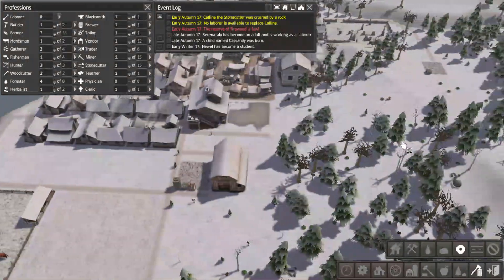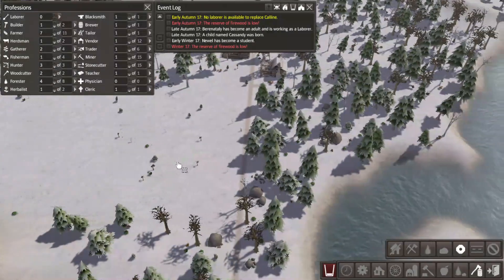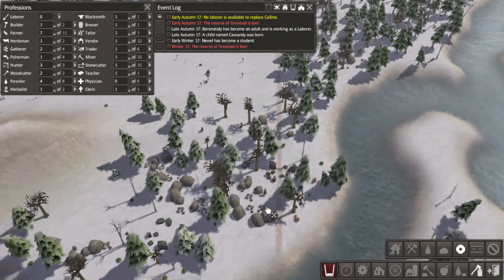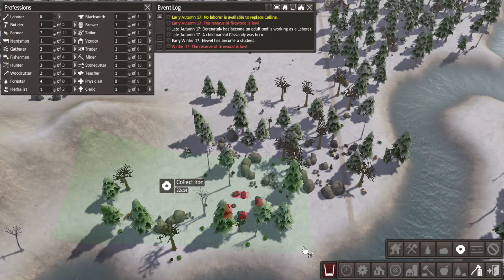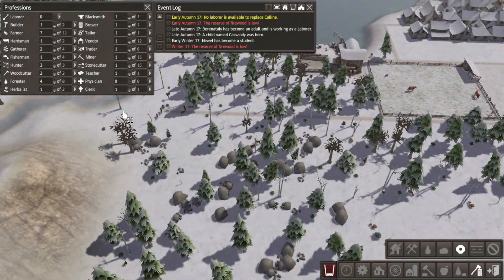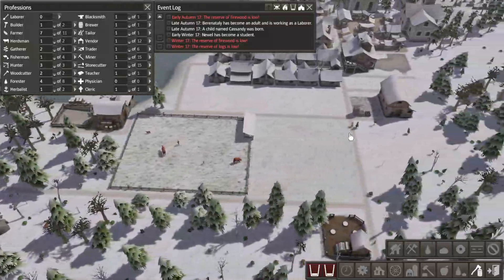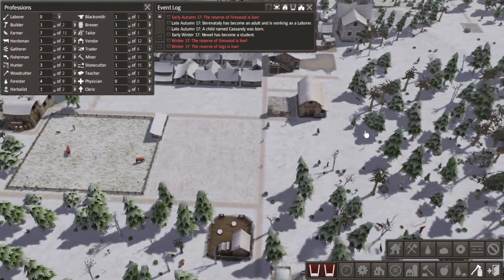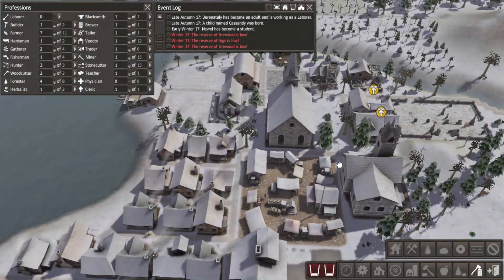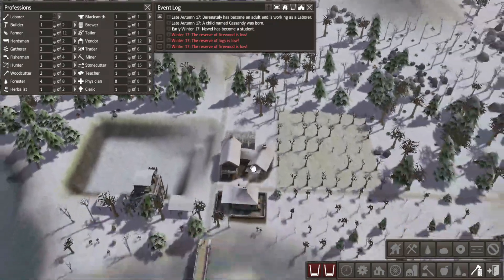It's low on iron. Can you help me find some iron on the map? There's some, there's some. Got any close to a road? There's some - they'll get to it. It keeps crying for that. I only have one on each resource, so I don't know what you want me to do.